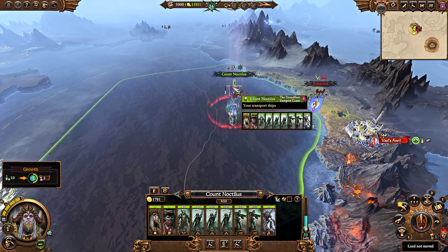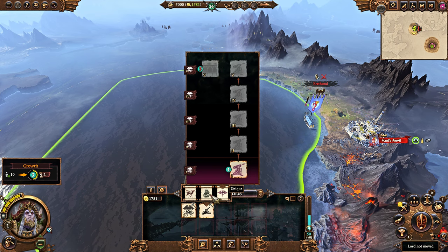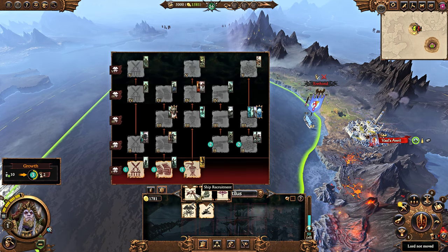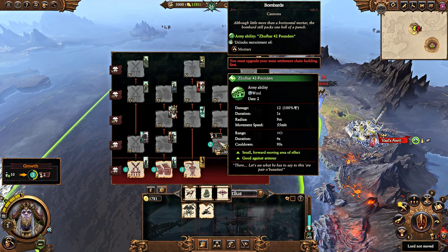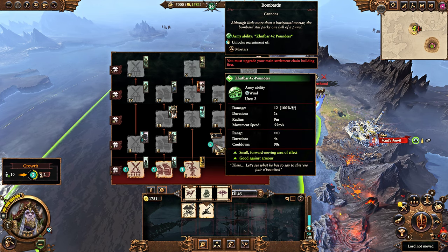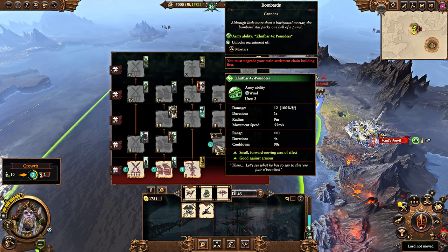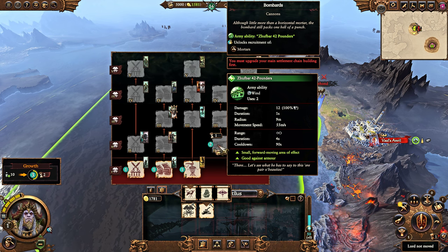Those are the lord effects. So how do you play him? What should you focus on? One of the main advantages is artillery — that's what you're going to want to get very quickly. These mortars in particular can be substantial when it comes to besieging settlements, because the AI is not exactly the best when it comes to dodging artillery in sieges. They are much better in open field battles.